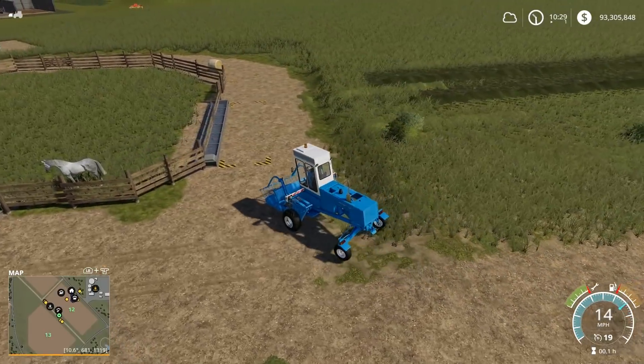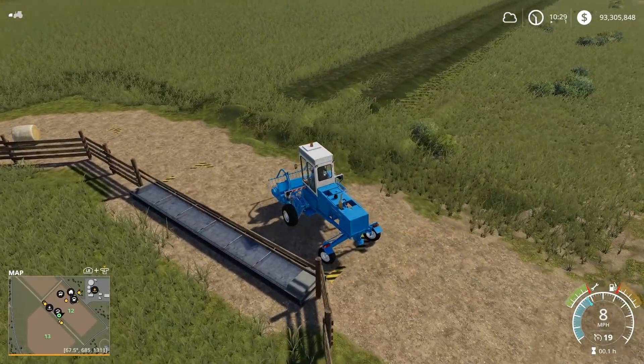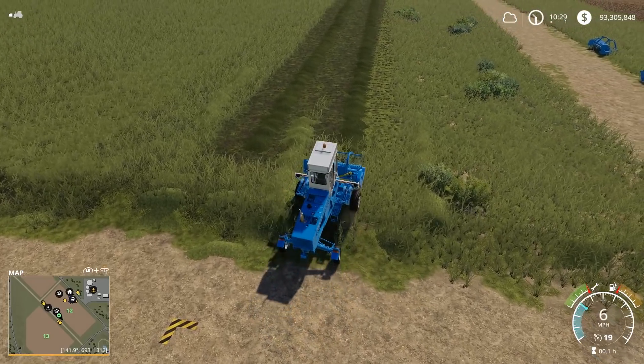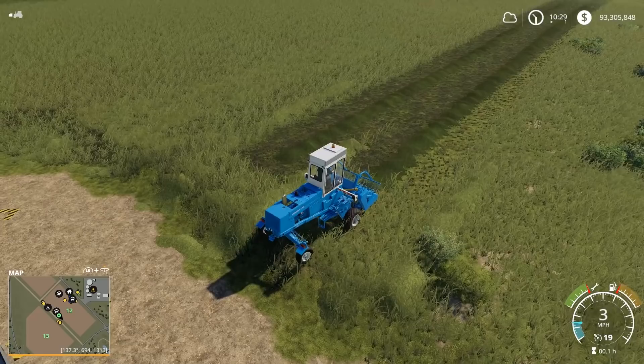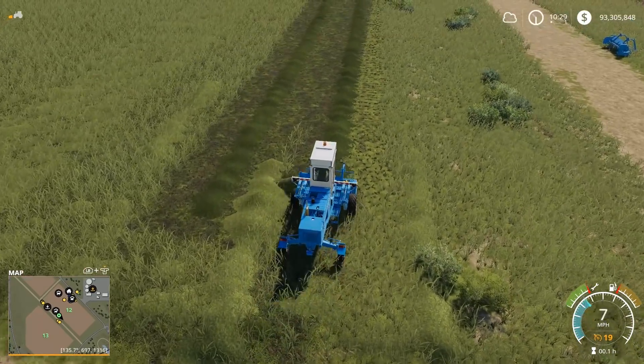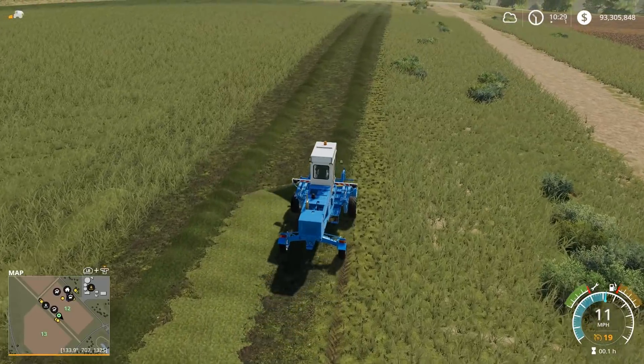In real life, you'd just buy the one unit and then add that attachment on for the windrower. You wouldn't buy two different ones — it's just one little piece that you put on to make it a windrower. So there we go. You see here it throws it into the center, but it makes it a big mess.